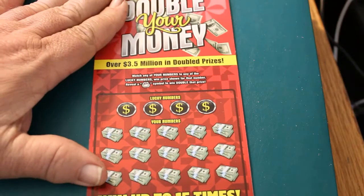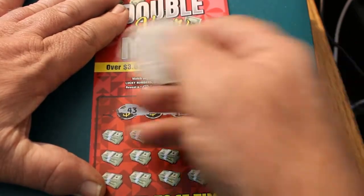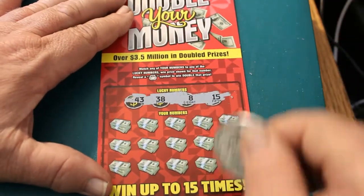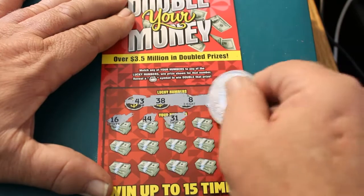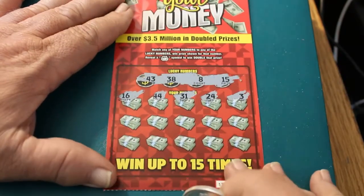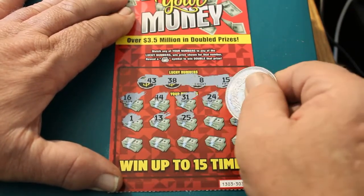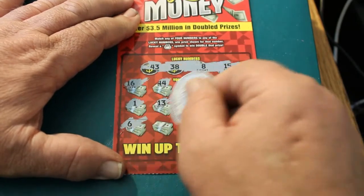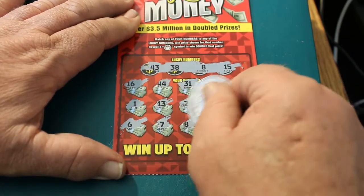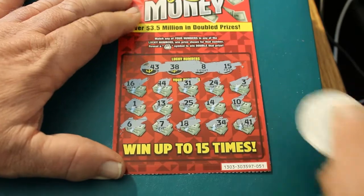Let's see if we can do this back-to-back on this one. Winning numbers: 43, 38, 8, and 15. Numbers revealed: 16, 44, 31, 24, 3, 1, 13, 25, 14, 10, 6, 7, 18, 34, and 41. All right, nothing on that one.